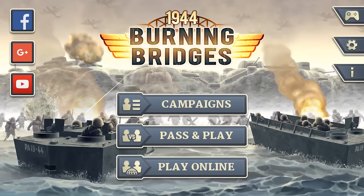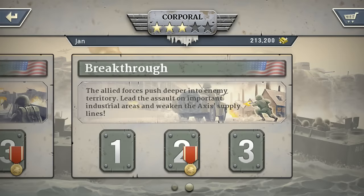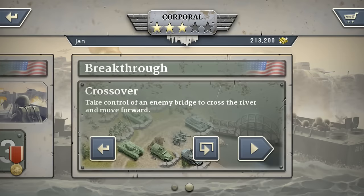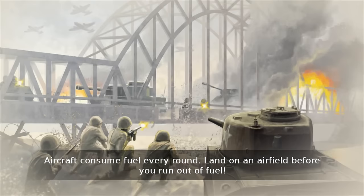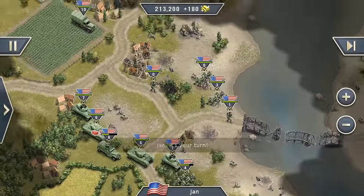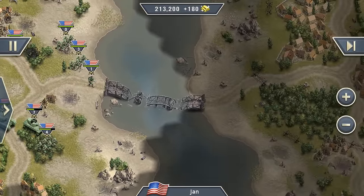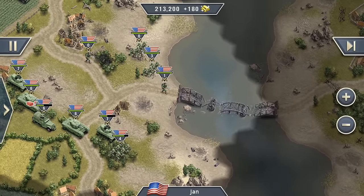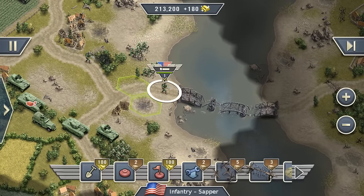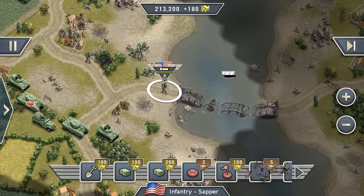To demonstrate that, I prepared a special mission for you — it's a breakthrough and the crossover. I've played around on that map and progressed quite a bit, and now my job is to cross this river. That shouldn't be so difficult — I just have to repair the bridge and get over there and see where the enemy is hiding.